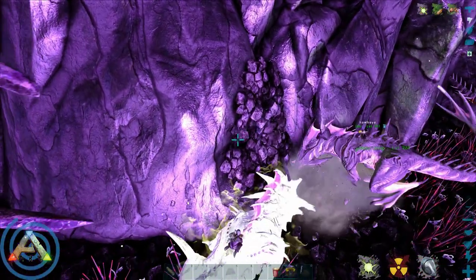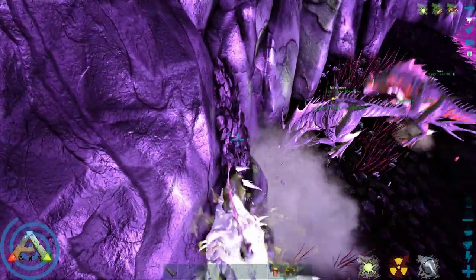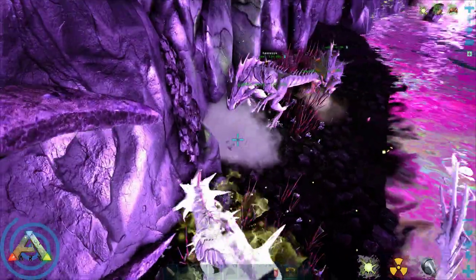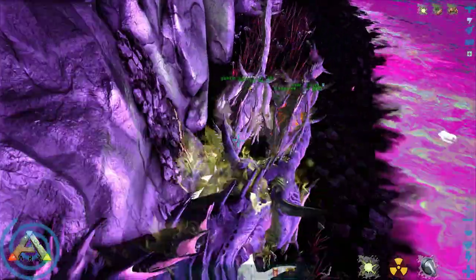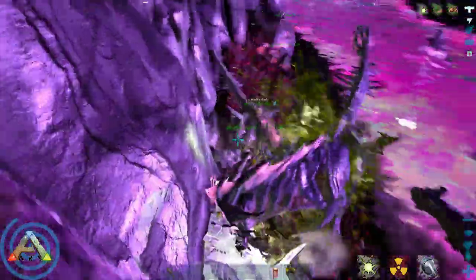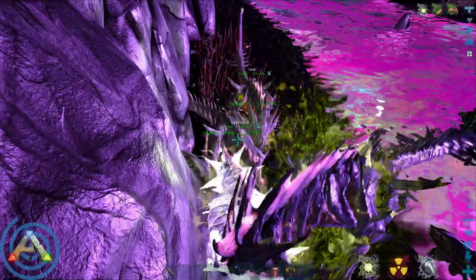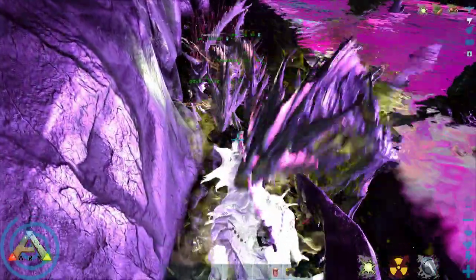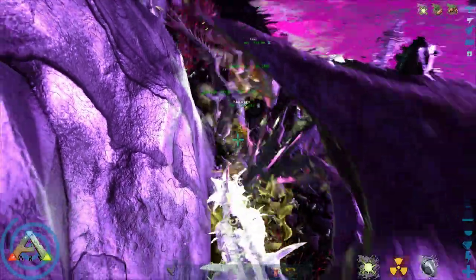Some different mechanics we've since learned: number one, every time a baby Reaper King attacks a target - be it a wild dino or a player - it uses like 200-400 food, something ridiculous. So it's going to starve quickly and start draining its health if you don't have food in its inventory and possibly even force feed it.